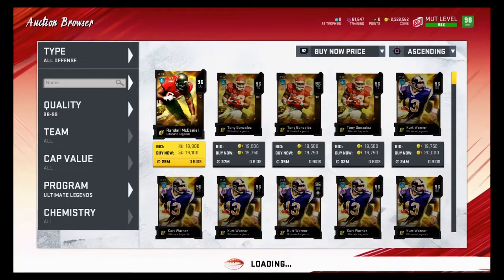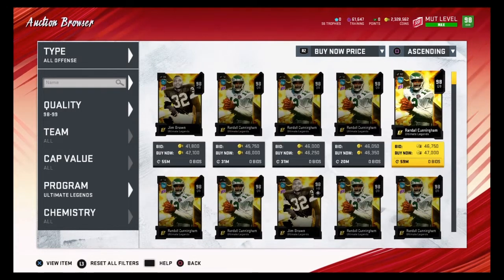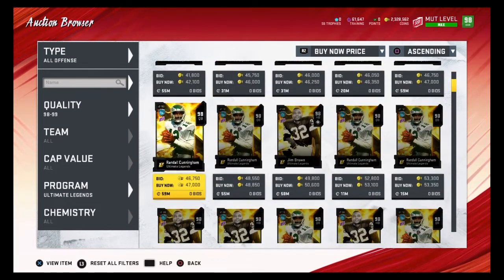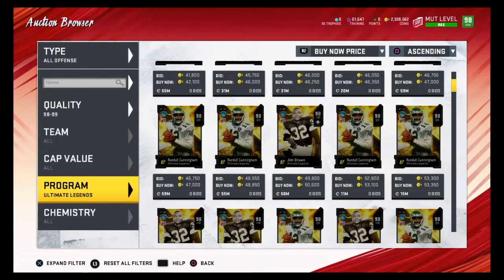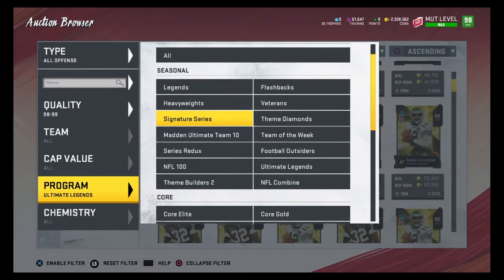Now let's talk about 98 to 99 overalls. These aren't as good to snipe, but you can still snipe them. 98 overalls quicksell for about 66,000, so as long as we find them for 66,000 coins or less, we're getting under 1 coin per training. Any of these players under 66,000 coins would be great snipes.